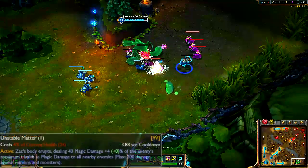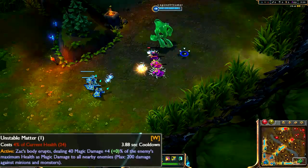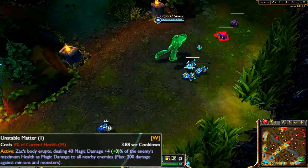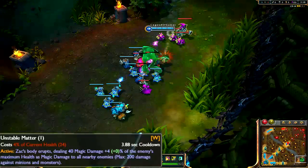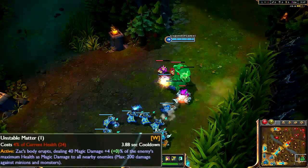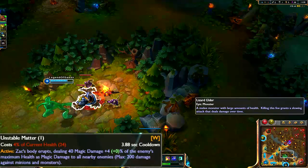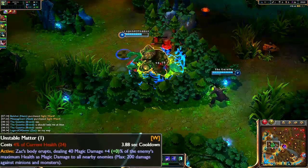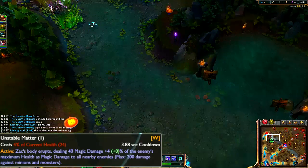Zac's W is Unstable Matter. Zac's body erupts dealing 40 magic damage plus 4% of the enemy's maximum health as magic damage to all nearby enemies, capped at 200 damage against minions and monsters. This also costs 4% of his current health. The nice thing is that every time you hit something with it, you get a Bloblet that can heal you. So in a way, you deal damage to yourself but immediately get that health back by collecting the Bloblet — there's really no downside. It doesn't do a ton of damage but in a teamfight it's a great finishing move.